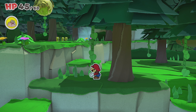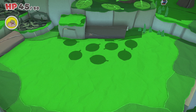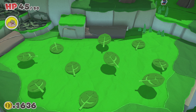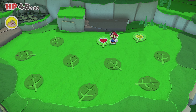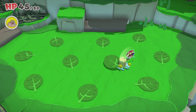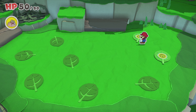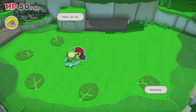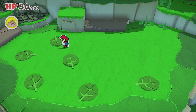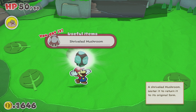Oh, there's even things on the walls. Ten coins — you know it's ten because it has the number ten on it. I'm gonna wreck it. It's a matching game. Oh, and they're all close to each other, so it's super easy. Technically correct. So this is where the terrible mushroom is. Is this poisonous? Shriveled mushroom. Water it to return it to its original form. It looks so sad.